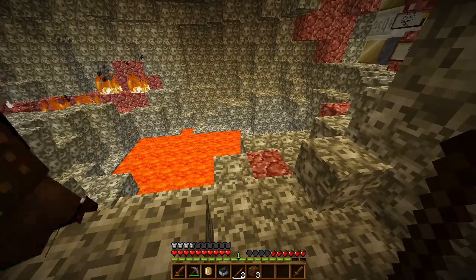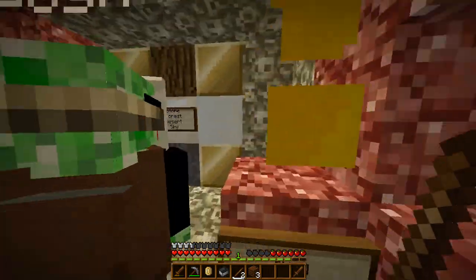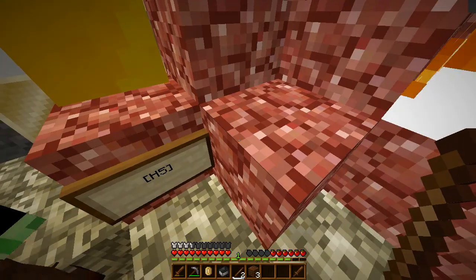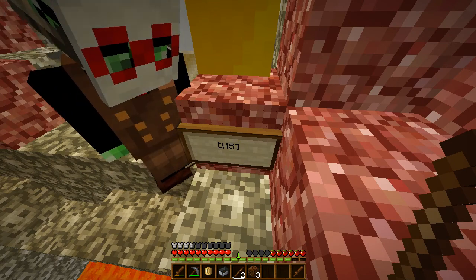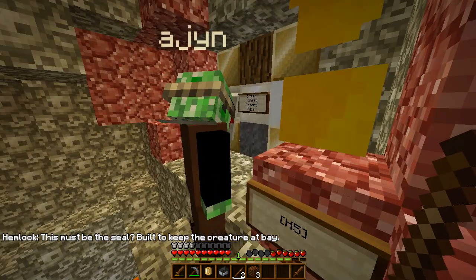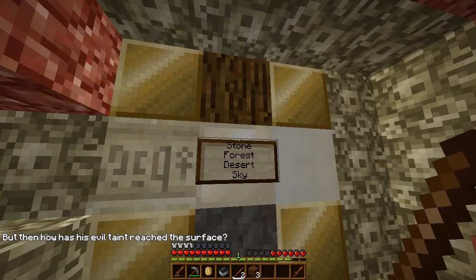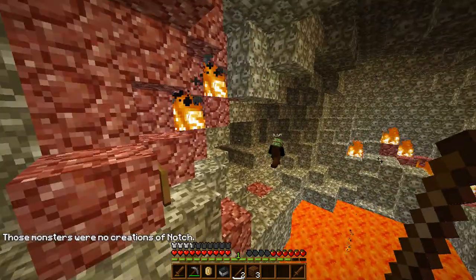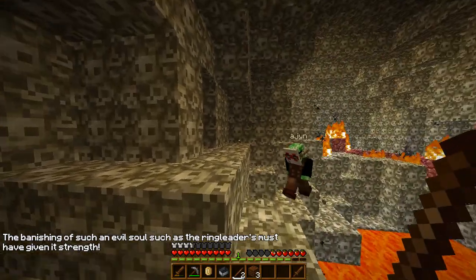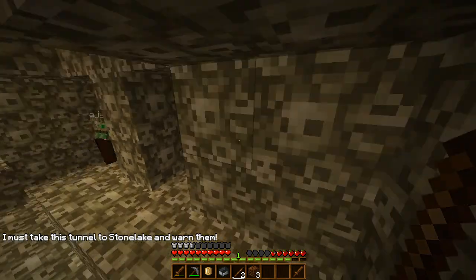I guess we've descended into hell. What does this say? Stone. Forest. Desert. Sky. And here's another audio file. H5. Go. 'This must be the seal — built to keep the creature at bay. But then, how has his evil taint reached the surface? Those monsters were no creations of Notch. The banishing of such an evil soul as the ringleader's must have given it strength. I must take this tunnel to Stone Lake and warn them.'